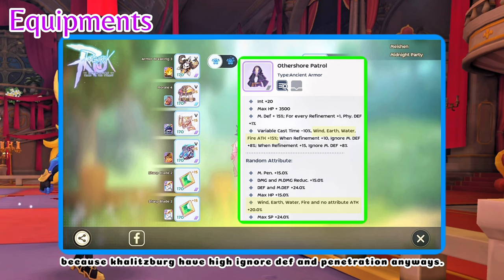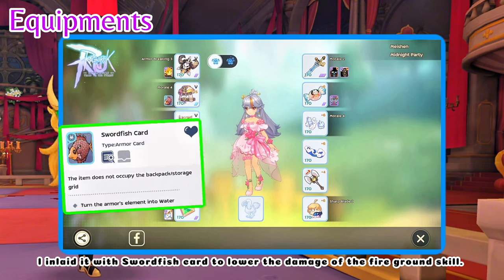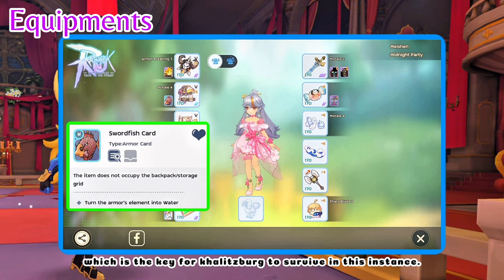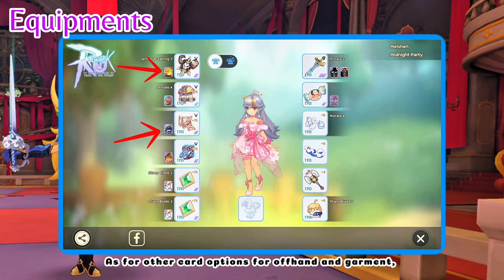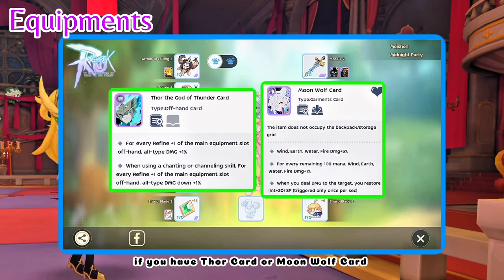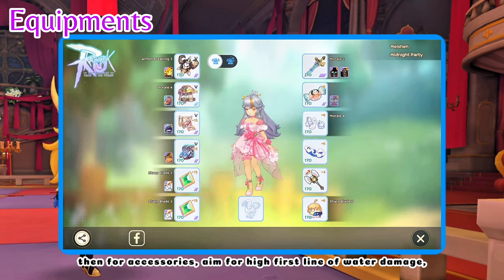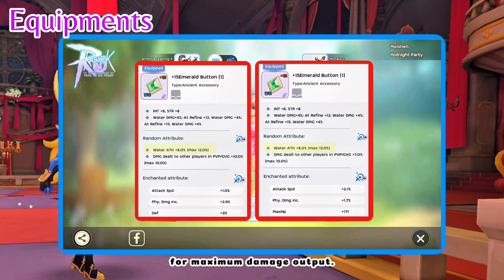Because Kalitzburg has high ignored death and penetration anyway. And then for the armor card, I slotted it with Swordfish card to lower the damage of the Fire Ground skill, which is the key for Kalitzburg to survive in this instance. As for other card options for offhand and garment, if you have Thor card or Moonwolf card, you can use that instead for water element damage. Then for accessories, aim for high first line of water damage for maximum damage output.